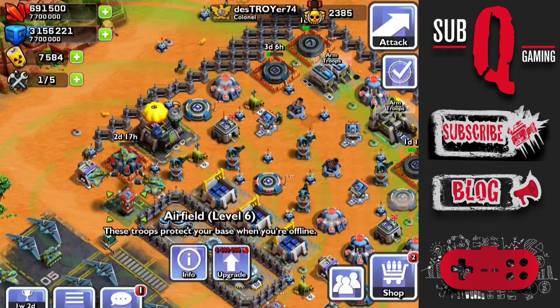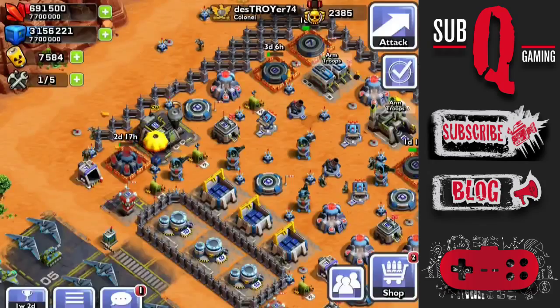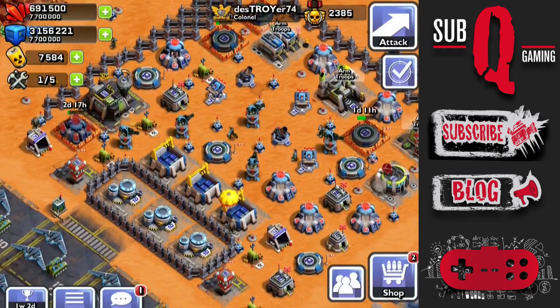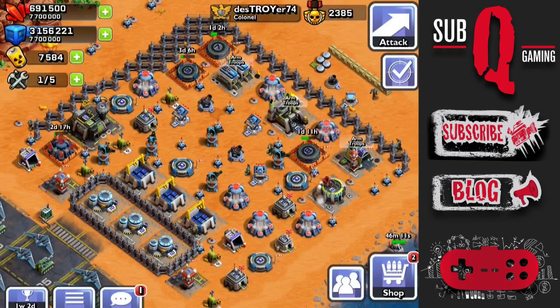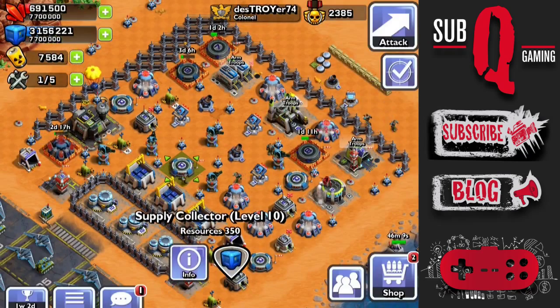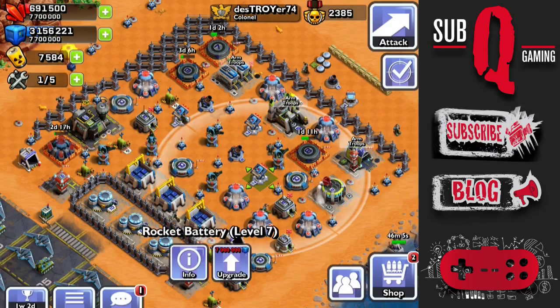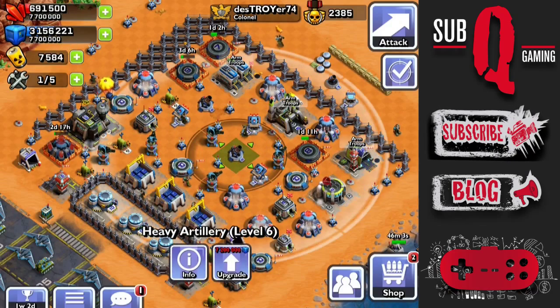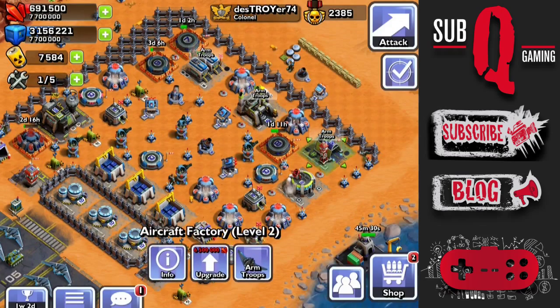There's no additional upgrade for the war factory or the barracks. The airfield does upgrade to Level 7, which will provide the Hunter drones for defense. There's no additional level for the collectors. There's one additional upgrade for the rocket battery, heavy artillery and the sentry tower. I will do these shortly, but my main priority is the aircraft factory.